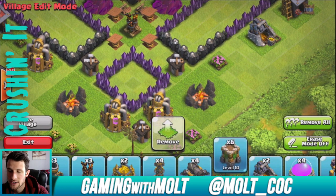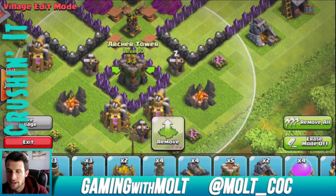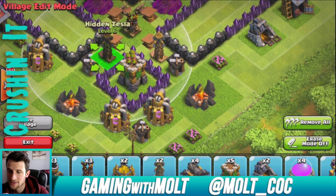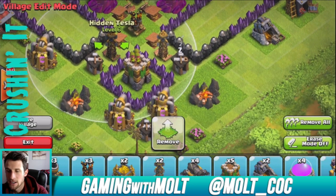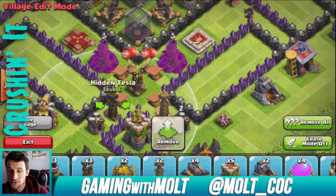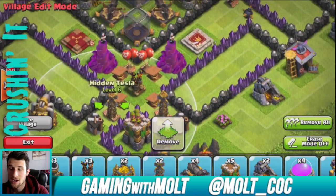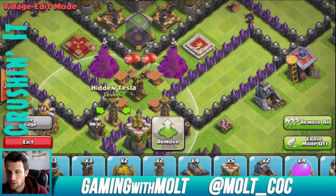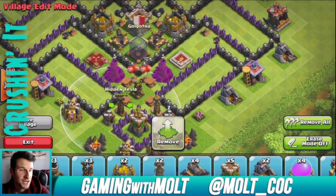As you can see we have all these traps for any kind of hogs that want to come in here and mess around with us. We're going to put these two teslas right here — so again, if hogs come in as they're attacking this archer tower, they will next go to the teslas which are attacking them, and then they'll lose. If someone attacks from the bottom with hogs they're going to lose 12 of their hog riders immediately, which is going to be a big blow to them.